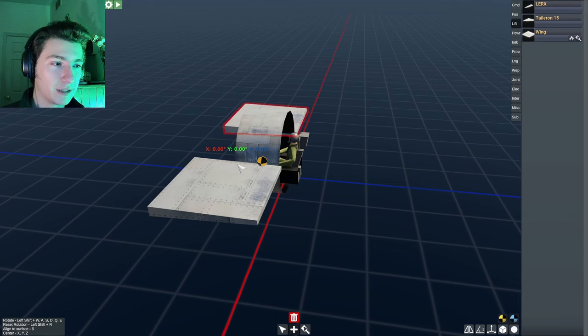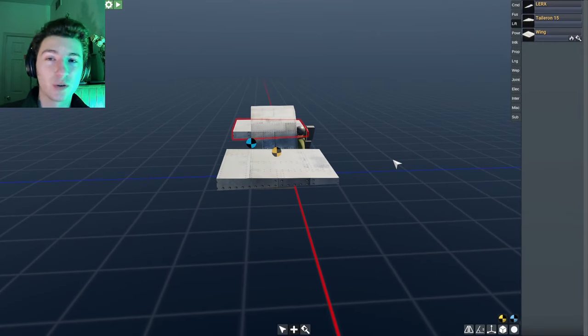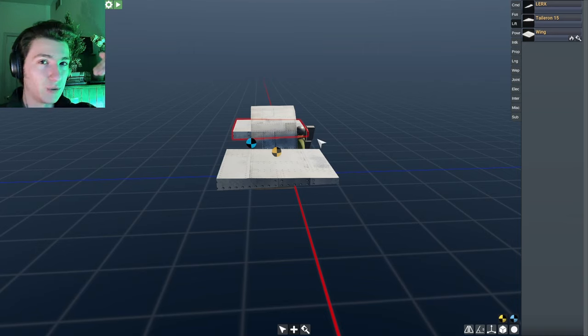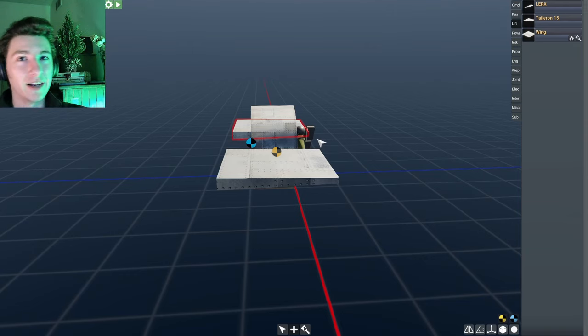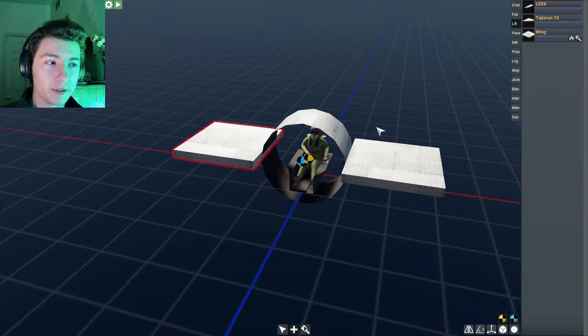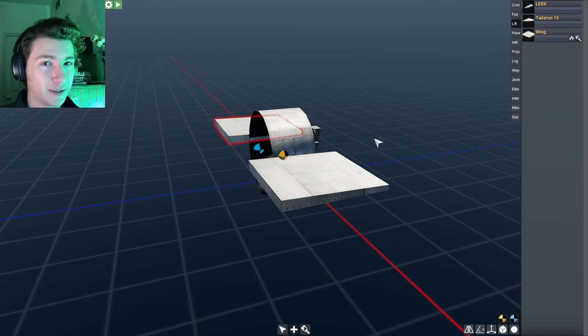Turn symmetry mode back on — you always want your lifting surfaces to be symmetrical. Put your wings on the craft. The wings themselves will change the center of mass because they have mass. Now you can see the center of lift. The rule of thumb for most aircraft: your center of lift — the blue circle — should be very close to, but just behind, the center of mass. This gives the plane inherent stability. If the center of lift is behind the center of mass, the plane tends to maintain a stable angle and won't pitch into a death spiral.